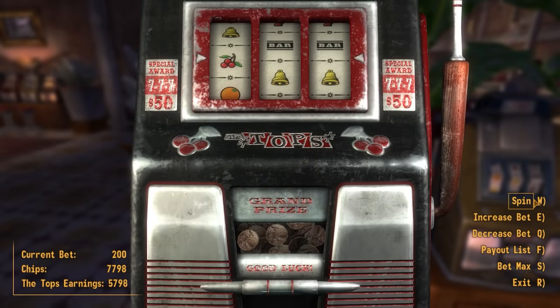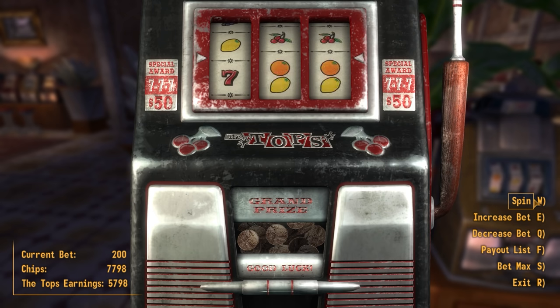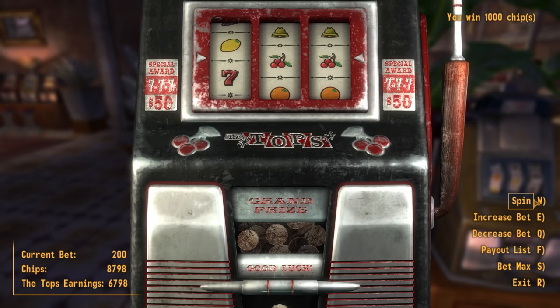Speaking of slots, they were much more lucrative in the original release. Placing a bet of 200 caps and getting triple oranges would win 20,000 caps, far beyond the winning limit of all casinos in the game. Obviously this was pretty broken, and the maximum winning limit was later reduced to 7,500 caps. In Freeside, there's a planter in the middle of the road. This same road layout seems to be shown on the strip in an early blurry shot, but it never appeared in-game.